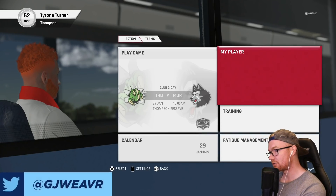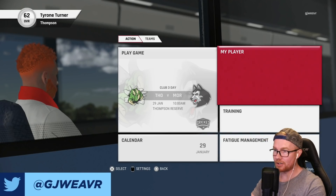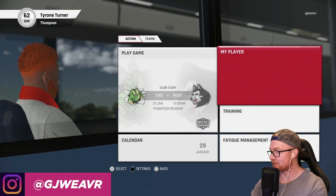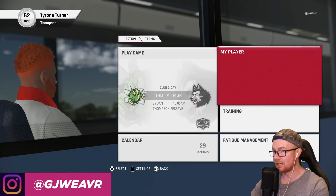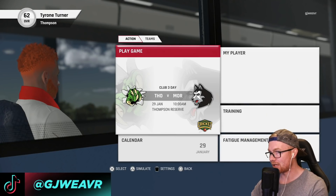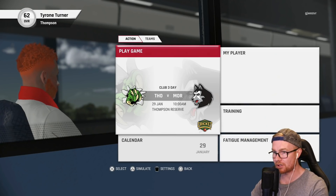Hey guys, how are you going? Welcome back to another episode of this Tyrone Turner career mode. In today's episode, we're starting the cheeky three-dayer, so let's get amongst it. I'm going to make it a bit tougher as well — we're actually going to be taking the pitch marker off while we bat, just to give that an extra challenge, even though we're struggling for runs anyway. It will be quite interesting to see how we go.